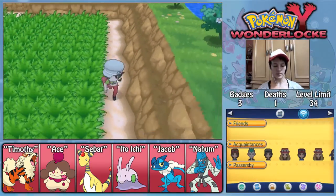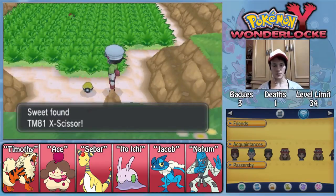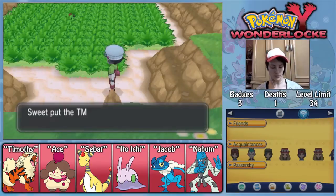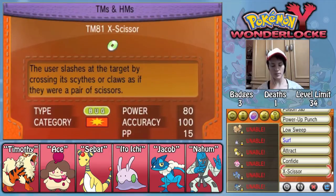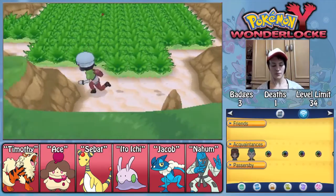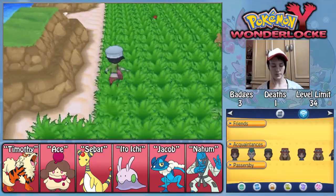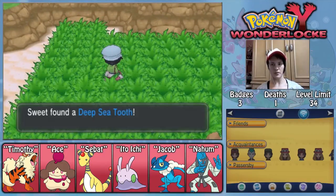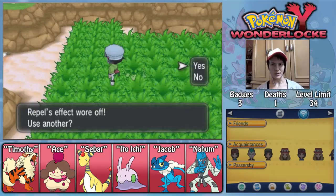We can also get an encounter here, which I will do momentarily. First we're gonna get the TM for X-Scissor — that's actually pretty good, it's a good move and could be good for type coverage in certain situations. But let's see who can learn it — nobody on my team currently. It's a good move to have eventually. And a Deep Sea Scale — I think we can also find a Deep Sea Tooth here in case we ever get a Clamperl that we want to evolve. As far as Pokemon that evolve by trade, I'm gonna leave that up to you guys whether or not you want to allow me to do that.